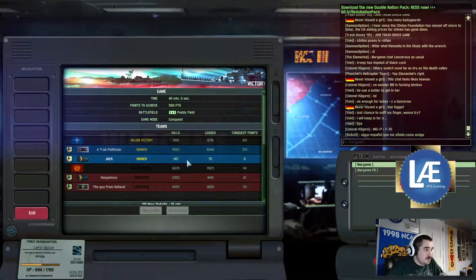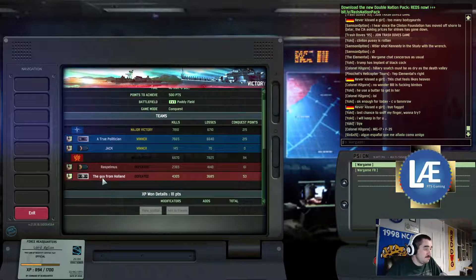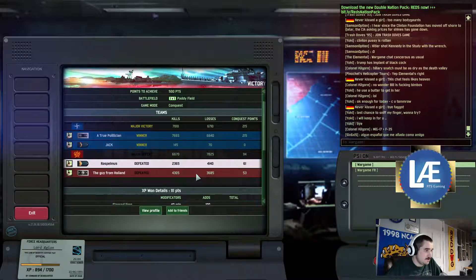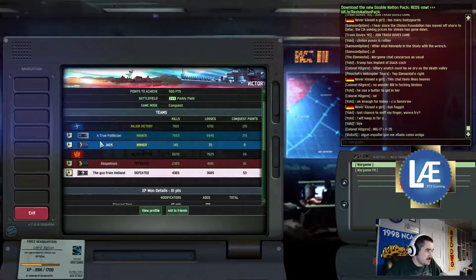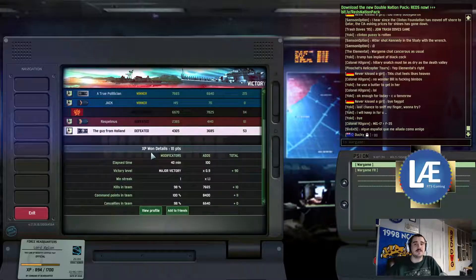No wonder I saw a lack of British units — looks like Jack quit the game in the middle. Okay, that would be the only reason why Jack's points were so low — no wonder we haven't been seeing much of British units; I was wondering that in the back of my mind. Apparently he left the game. That was very good play by A True Politician. This is a very good game overall. Razzmuff didn't really fight that well in comparison — he lost quite a bit in comparison to what he deployed. The Guy from Holland did quite well. Of course the rank difference gives a difference in capabilities — people who are much higher rank have much more experience knowing how to use their units properly. This is Lord Adrian, thank you for watching and signing off.